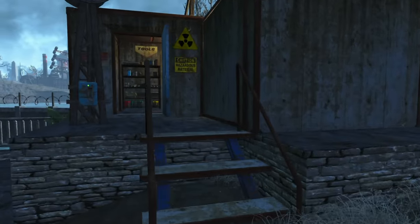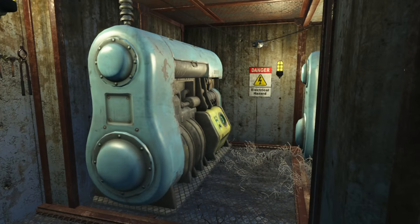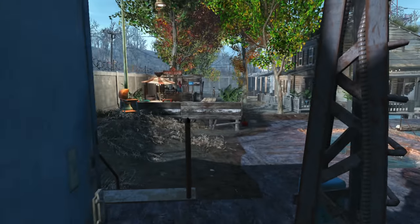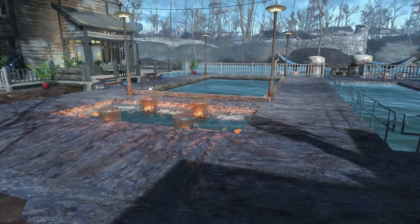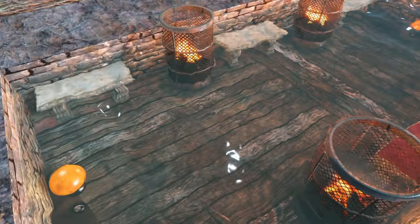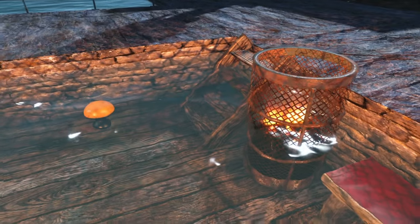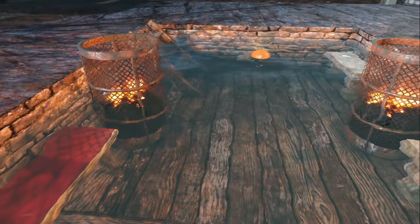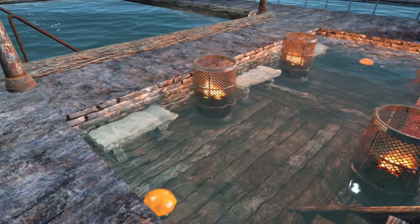Over here we have a nice little generator room where the handymen can come in and keep some tools. And first off, here we have a little hot tub type area - like a heated pool. Don't ask me how I'm keeping these fires alight, but it's a nice heated hot tub area.